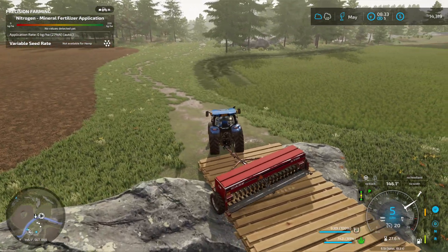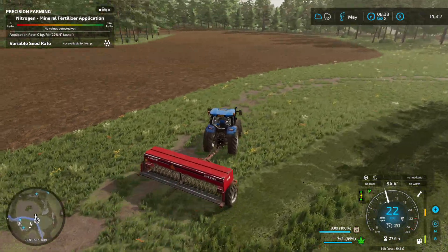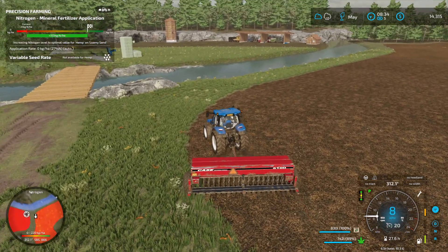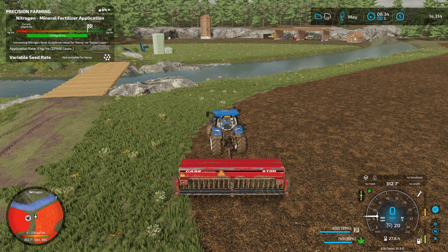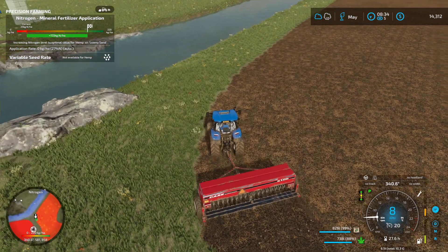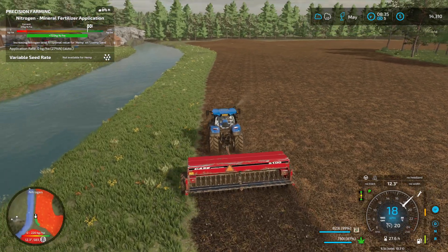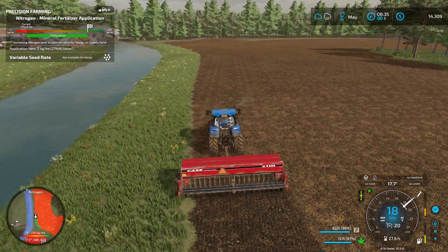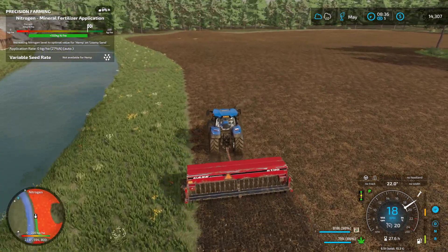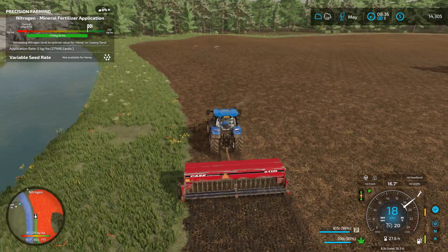We've nearly got a full tank's worth, but not quite — there's still a little bit of fertilizer over there, so we may be right on fertilizer. But seed, we're definitely not going to be right — definitely not going to be enough. We're putting more hemp down here because the more hemp we get, the more fabric we'll get, and fabric is going to be where we start making some really good cash.